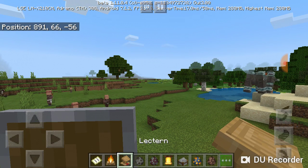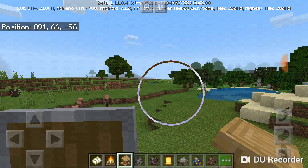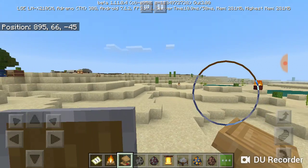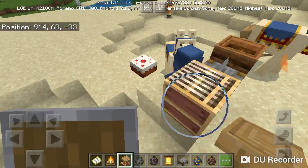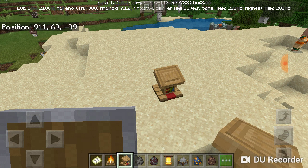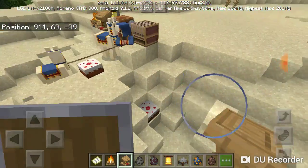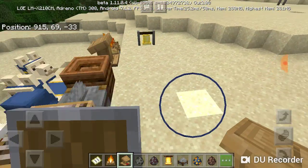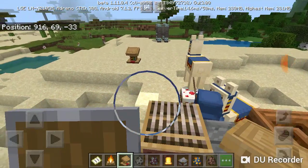The lectern - how the lectern is supposed to work: I place a book that I've written on it, and I can read it but I can't edit it on there. It's supposed to have some sort of redstone pulse that it emits off of it. Same thing with the composter as well.